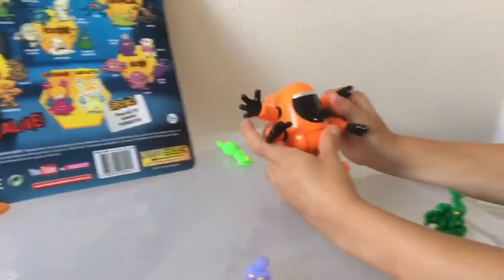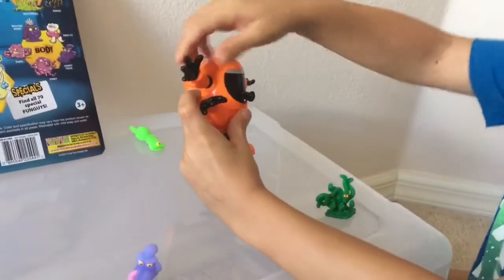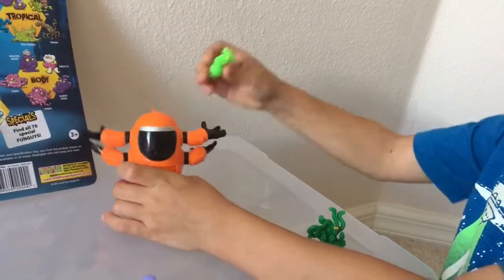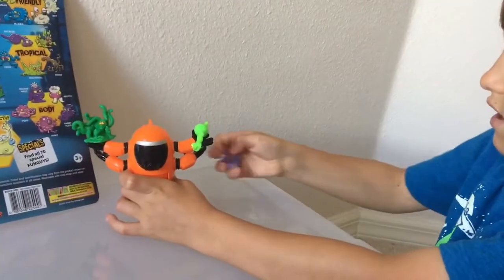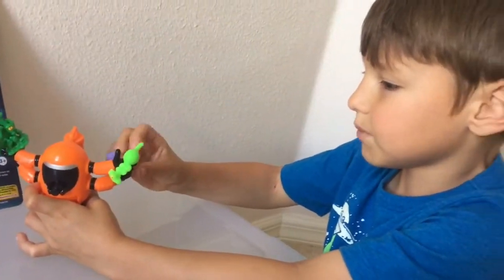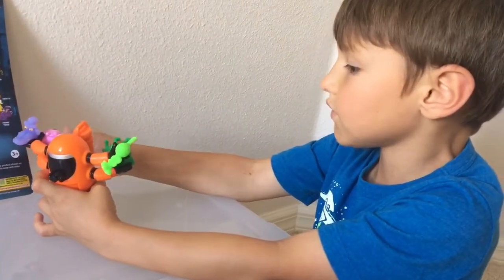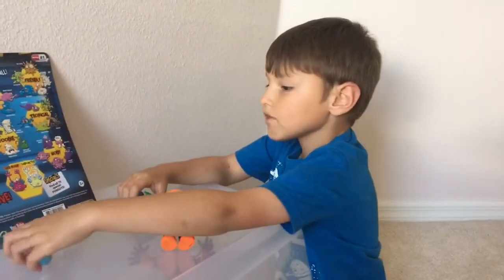And then finally, we have the Action Figure. All hands move — they're really cool to play with. This hand... oh, it just got fixed! So basically, what you can do is place all the little fungi into his hands. You can place them in, though the back ones keep falling off because they're really... Anyways, this is really fun doing this with you guys. You can hold all the fungus. And yeah, that's it for our Fungus Among Us mystery bag video. Bye!